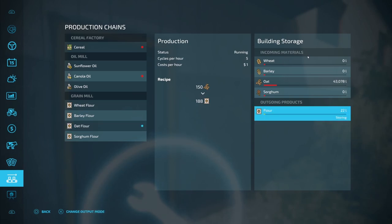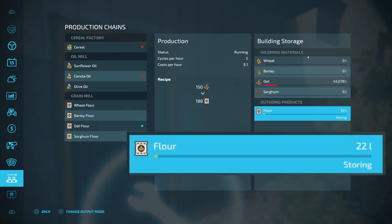With oat flour production active, it's storing the product and putting pallets out front for you. If you don't want that, you can switch it to selling mode — now it's automatically going to sell the product for you and make more money. All you have to do is bring your product here, put it in, it turns it into flour, and it sells it for you automatically.